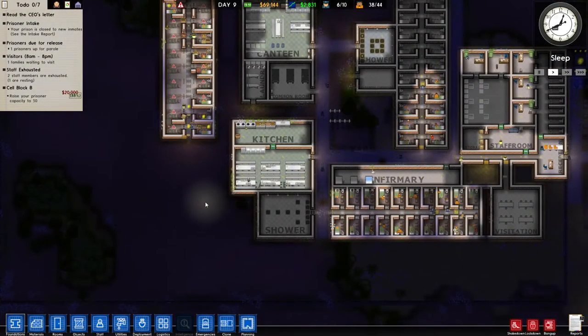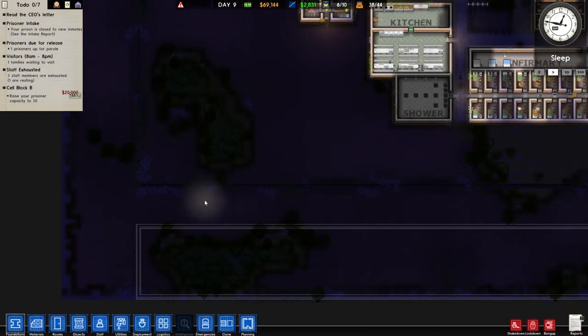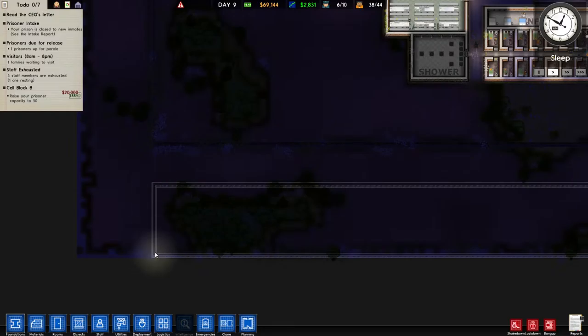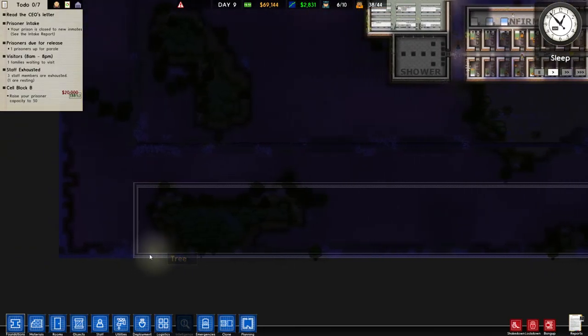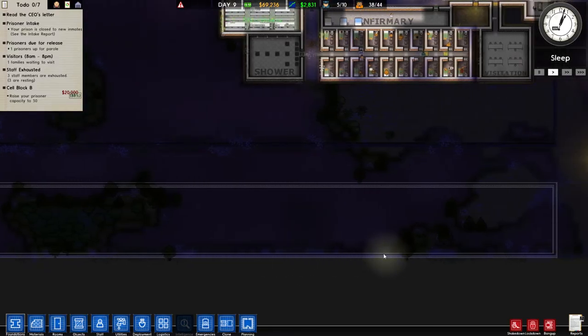First thing I want to do is open this prison up to the maximum amount of space we're going to use in this playthrough. I've measured out 15 from the edge, which I understand is the perimeter — if we were to put a fence out here, people wouldn't be able to throw contraband over. It has to be within 15 of the outside fence.